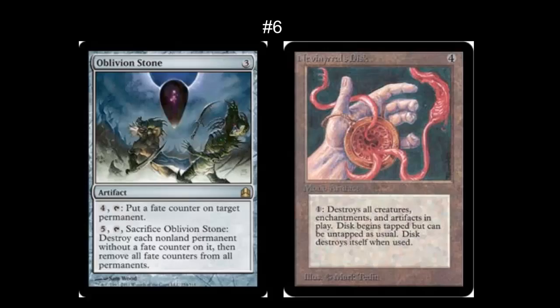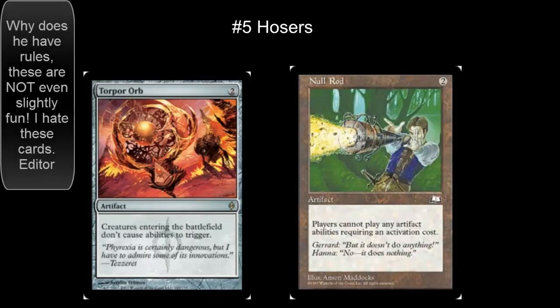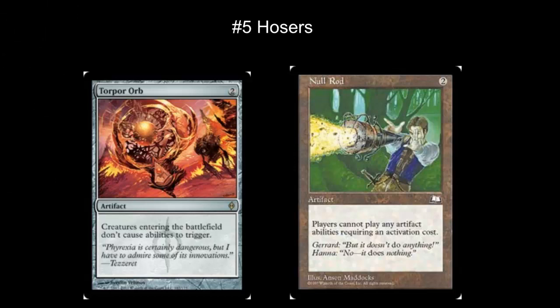This list wouldn't be complete without some type of board wipe. Nevinyrral's Disc is my personal favorite, although from a functional perspective, Oblivion Stone is definitely the stronger card. A lot of colors don't have access to a board wipe, and there are just times when you need to reset the board. In the number 5 spot, I've got hoser cards. These can be unfun, although they're pretty easy to deal with if you've got artifact removal. Torpor Orb has shut down entire decks, which is the reason I now play Krosan Grip directly in my main green deck. Null Rod I just love for stopping artifacts generally — it shuts down almost everything else on this list.